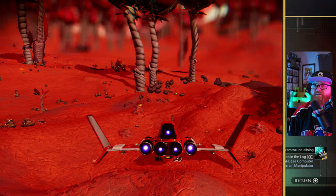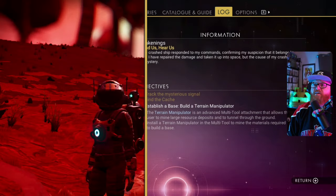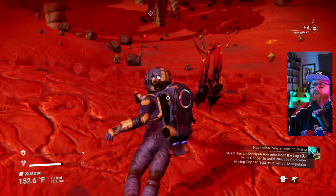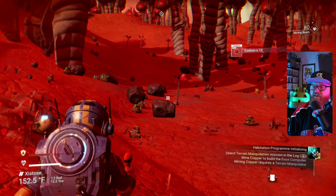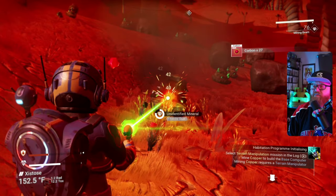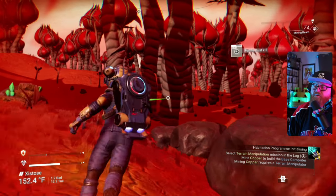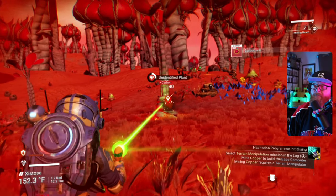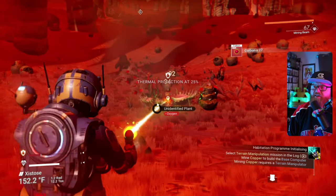Let's make those nanotubes now. We cannot, because were we not collecting carbon? We used it to charge back up — so everything we're collecting, we're using to charge. We'll get more carbon, it's as simple as that. And what were these? Something was carbon there — ferrite dust. Let's stick to carbon. A lot of mining right in the beginning is very handy.